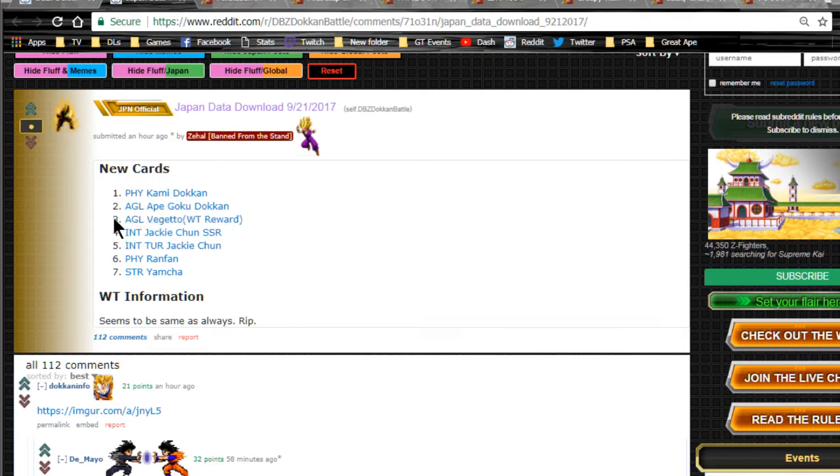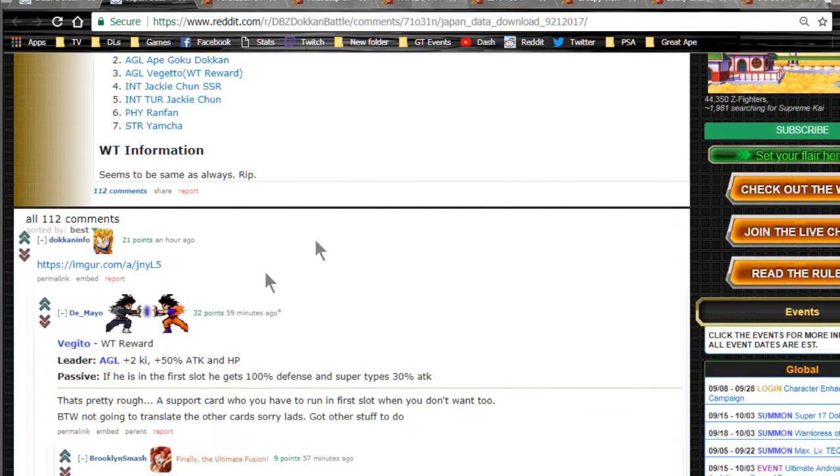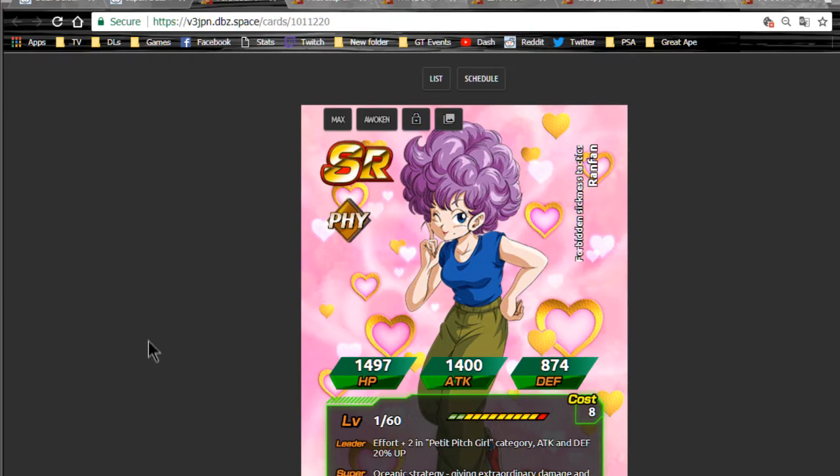Vegeta kind of stinks in my opinion — he's not really going to be viable, but it's cool to have him. Then we have a new intelligence Jackie Chun SSR with his own Dokkan Awakening, which is awesome. We also have two SRs: Ranfan and strength Yamcha. The intelligence Jackie Chun is pretty cool — he'll be useful for Hercule events because he's a category leader for world tournament cards.